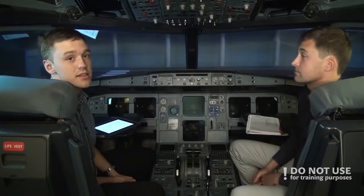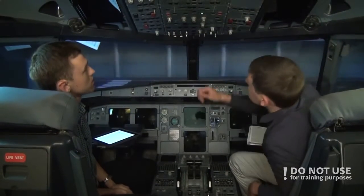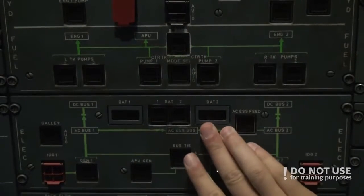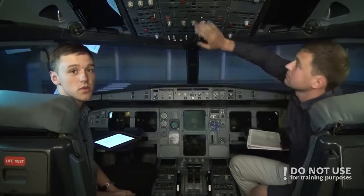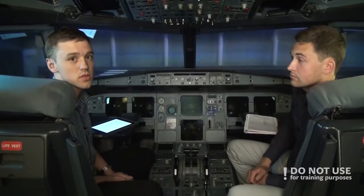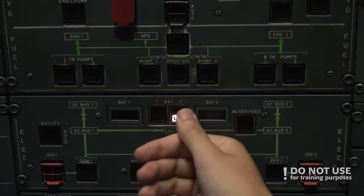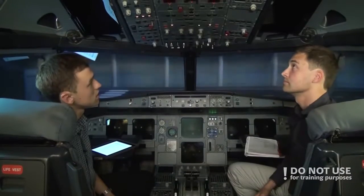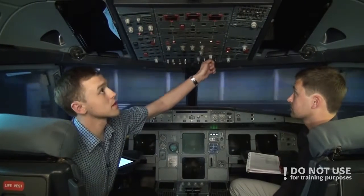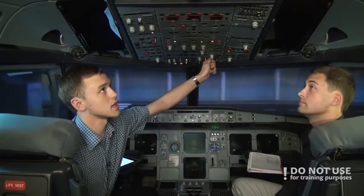Then we check the electrical part — the battery system. We check the voltage; it should be more than 25.5 volts on each battery. Battery 1: 28.1 volts. Battery 2: 28.3 volts — more than enough. If it were lower than 25.5 we'd have to charge the batteries, which takes around 20 minutes. Since the voltage is good, we can turn on the batteries. Battery 1 auto, Battery 2 auto. The cockpit comes to life on emergency power.